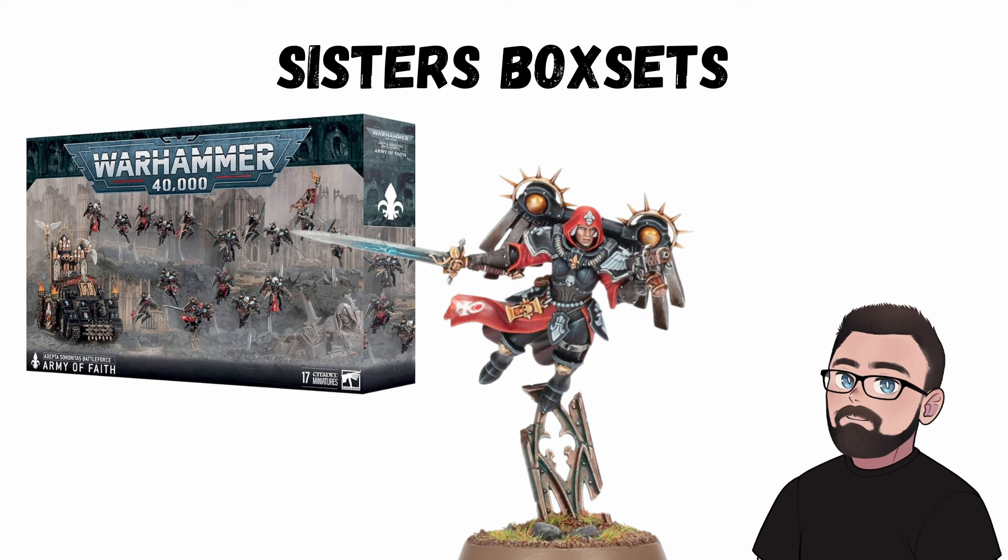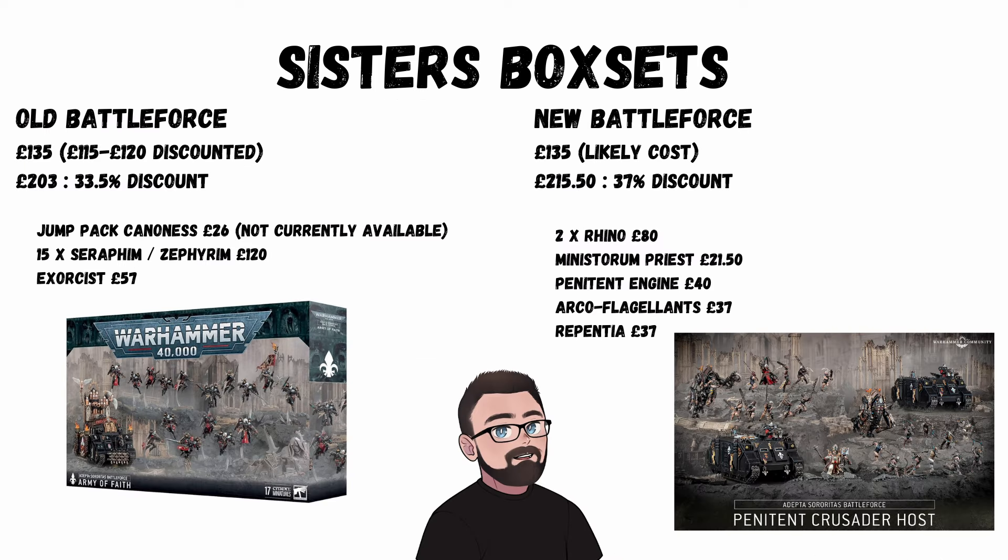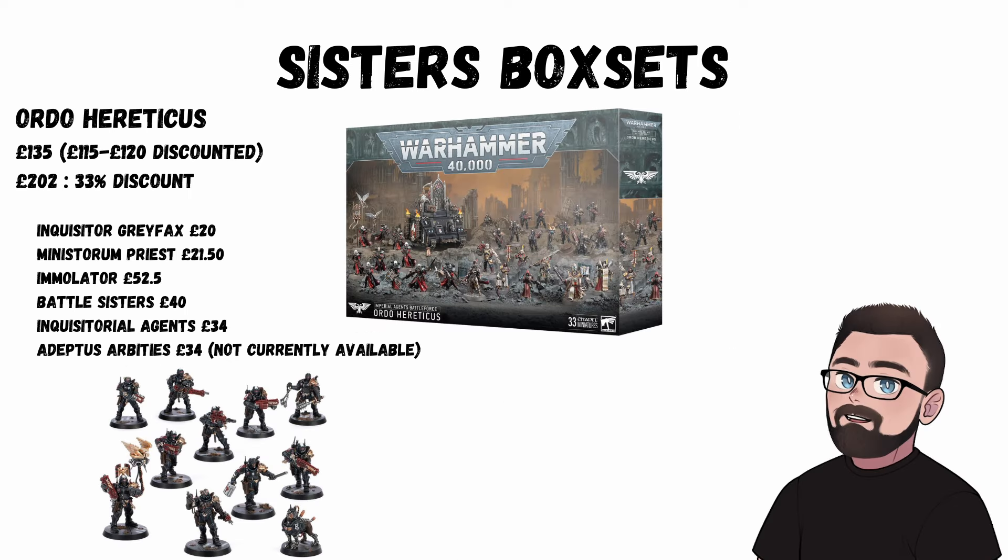She's not an overly special model — you can definitely kit bash one rather than pay scalpers on eBay. The Penitent Crusader Host battle force is for a detachment that's quite specific to certain units and this box is perfect for that. It's also a really good discount at 37%, but given it has two Rhinos I'd suggest buying two of these. The last box is the Ordo Hereticus at £135 — a 33% discount — but if you only want the Sisters parts it's best to buy them separately; this is not a discount. You do get other cool models and you could kit bash the models to be Celestians and Sacrosancts, but it doesn't feel like a particularly good way to collect Sisters.